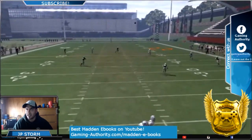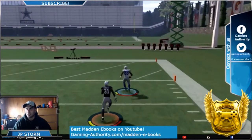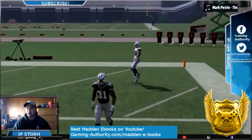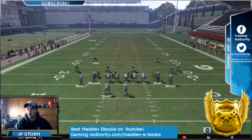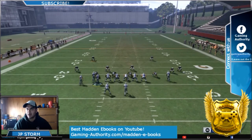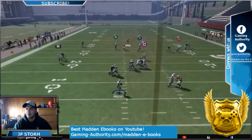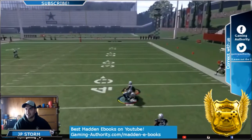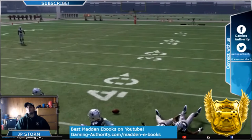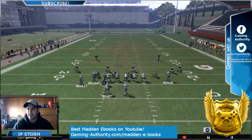Look at X getting a speed burst — when you motion him, this is why he gets this. You don't need as much time. When you motion him over and streak Triangle, he stays upright. It looks like a speed burst. Don't lob it, because you give the defense a chance to get there.